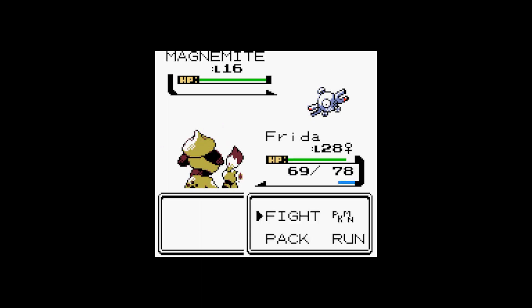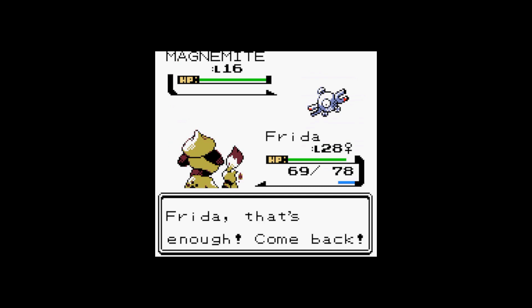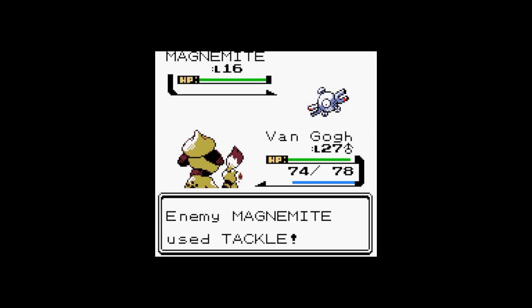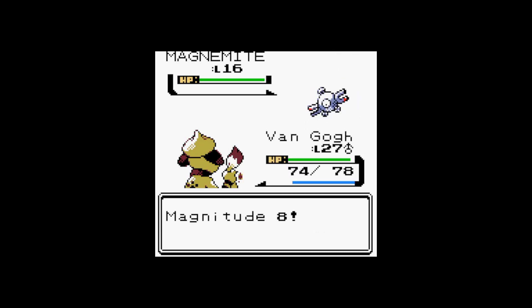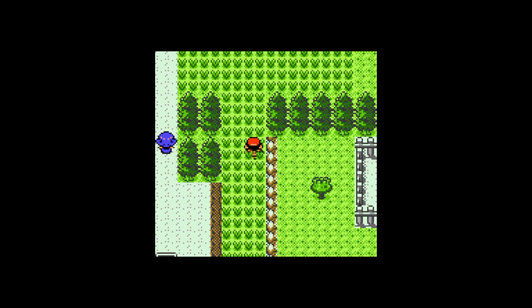Magnemite. Let's switch out for Van Gogh - he's got Magnitude. I really should probably go and get the Soft Sand. Mag-8 should take it out easy because it's quad effective, since Magnemite is now both Electric and Steel. It's not going to get a lot of XP, but we'll make it work.